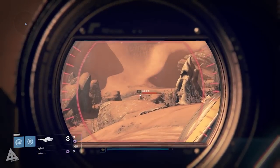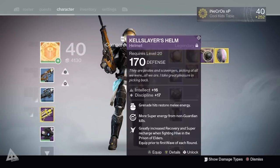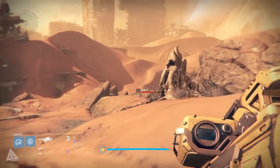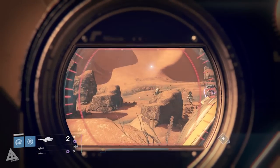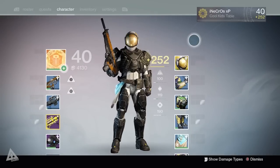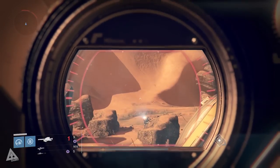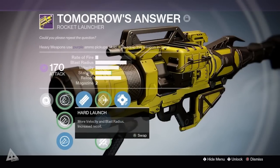If we quickly jump over to the game world, you can see this in action. First, I've got a rocket launcher and I'm going to switch helmets so I'm not wearing the Taikonaut. You can see that now when I zoom in there's no tracking noise indicator, and if I fire the rocket near the enemy it goes straight past. However, if I then put the helmet back on, you can instantly hear the noise indicating it's actually tracking and locking on.